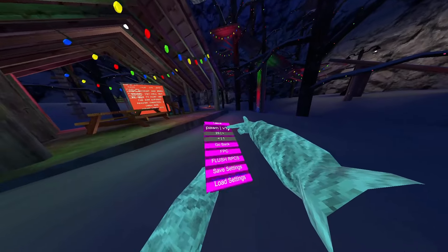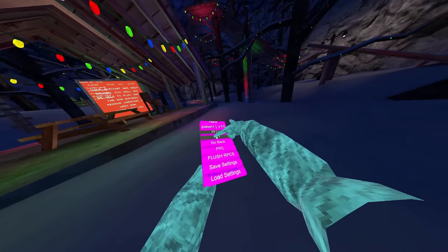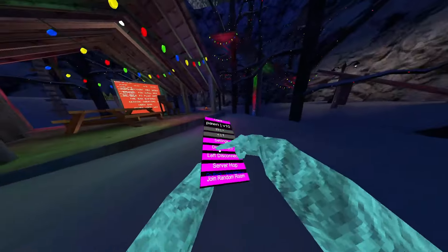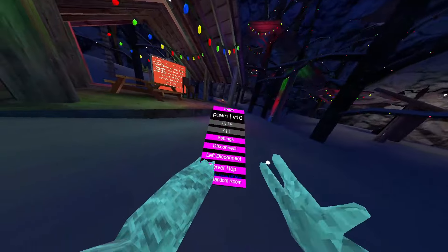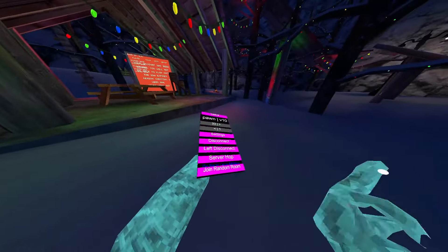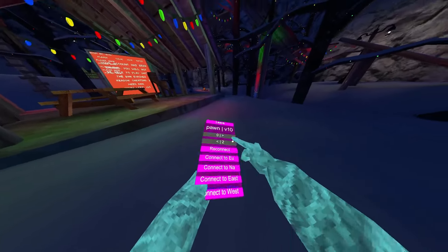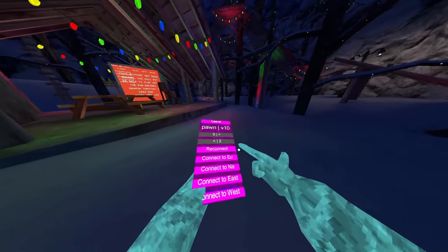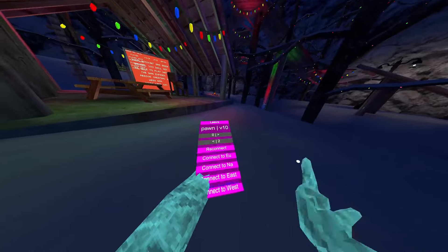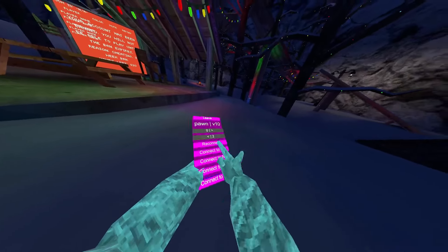If you want to read these you can. To go back you click go back. You got disconnect — it works. Left trigger to connect, disconnect, server hop, join random room — you all know what that is. Reconnect will connect you to a room, connects you to an EU server. Connect to EU connects you to EU servers, and these will connect you to different servers.